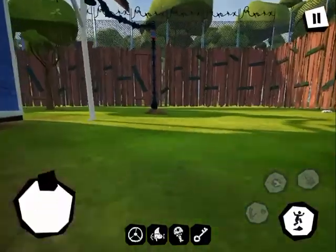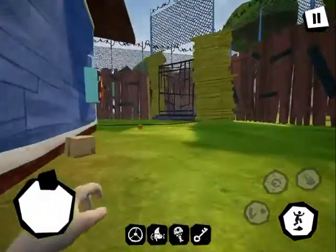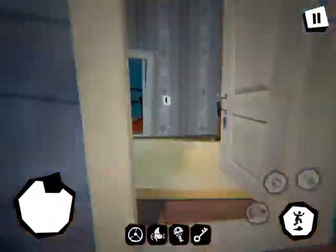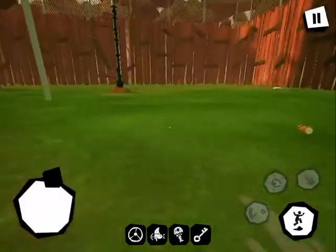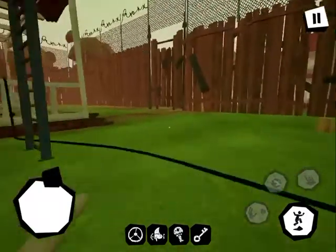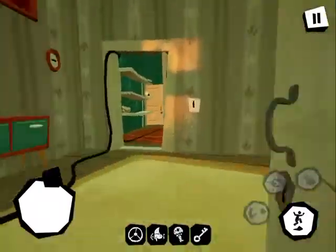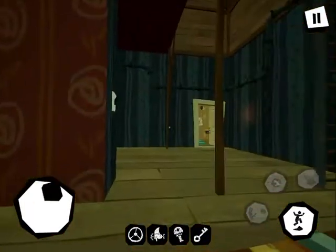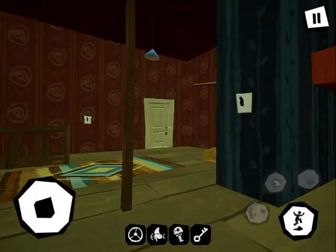Now we have the dollhouse key, so we can go to that dollhouse. We can enter this way — or maybe not, the neighbor is in the way. Peaches is everywhere. Let's go ahead and do this — go up here. Now we should have access to the bathroom and that other room right there.